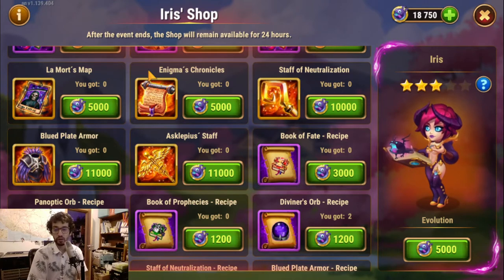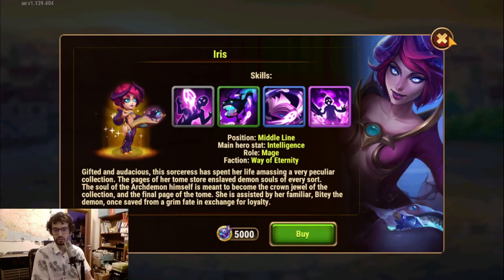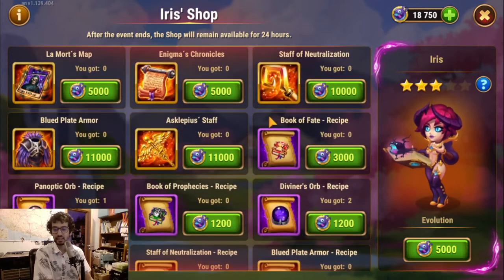First off — if you already have your mage team or mage teams developed and you don't need Iris, then just skip building much of Iris; there's really no point. In my case, I already have a very strong mage team. I'll be spending resources on support, but not another mage attacker. She's probably going to be very good in many teams, but I don't feel like spending a ton of resources to make another main hero.